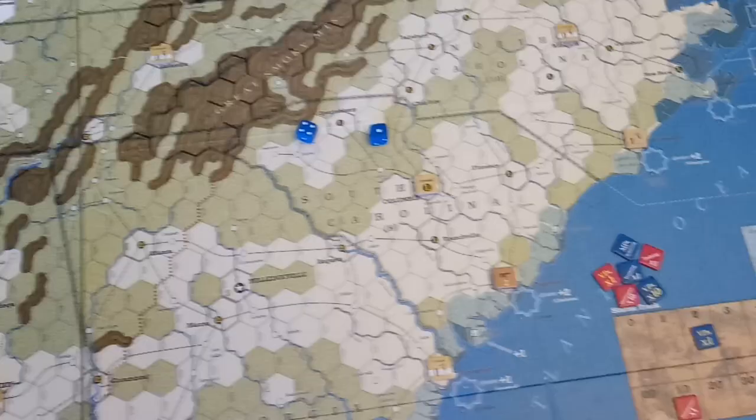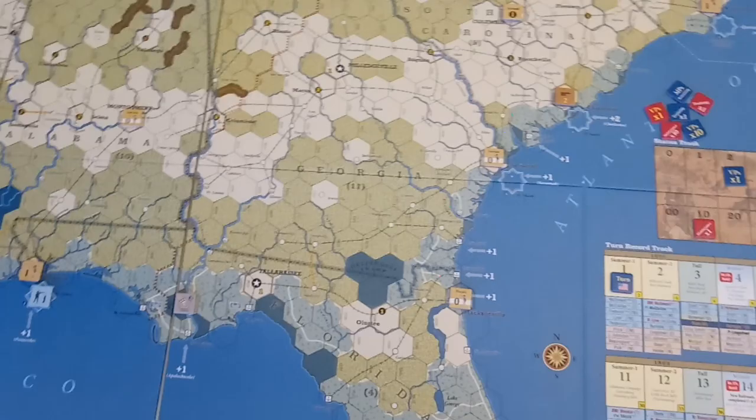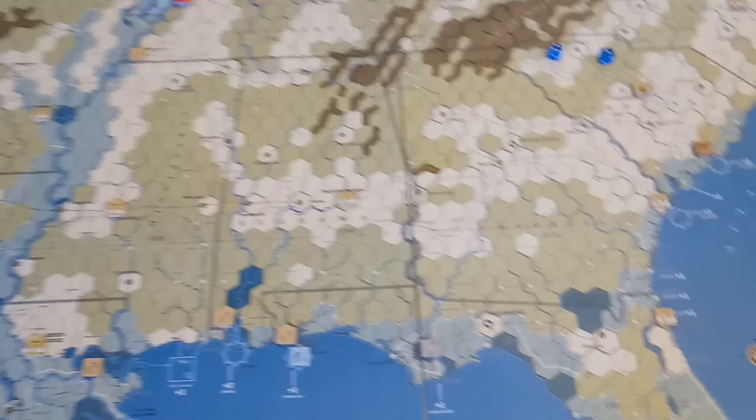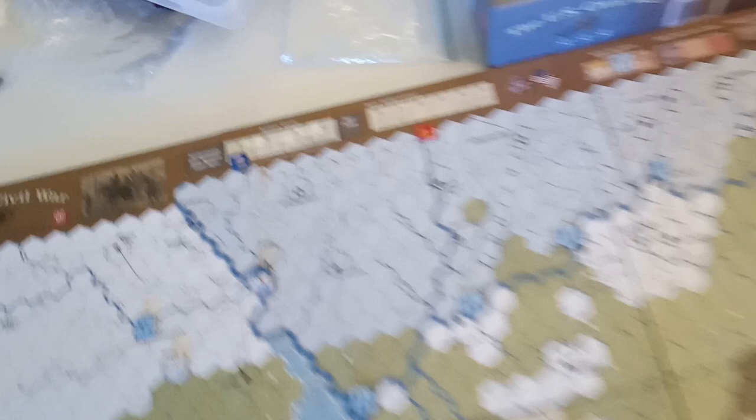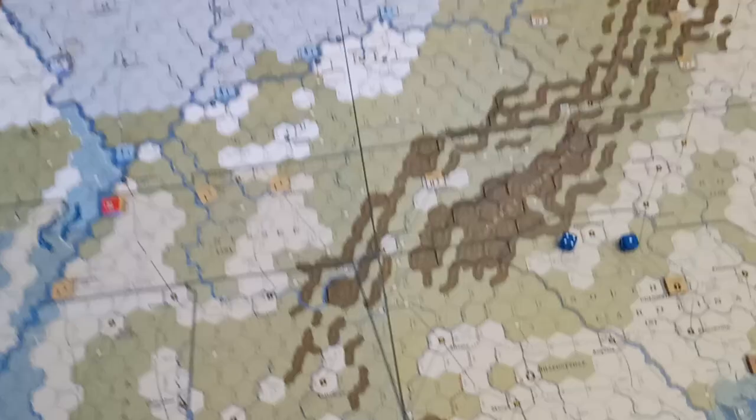In this first turn of the game — summer of 1861 — we don't play any of the earlier phases. We go straight to the action phase, and this is a phase that you do 4 times in a row. So each player is going to get 4 action phases. Players roll for initiative simultaneously, and the difference is turned into action points that each player uses for that cycle. That happens 4 times, and then the action phase is done and we would start turn 2.